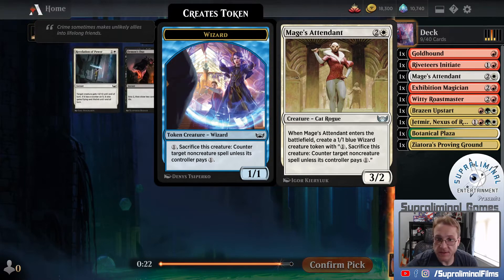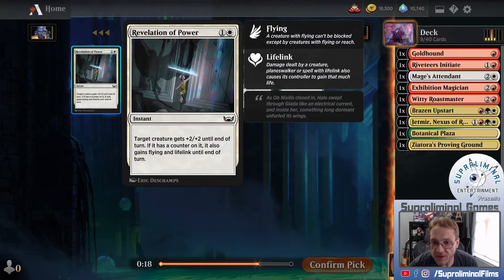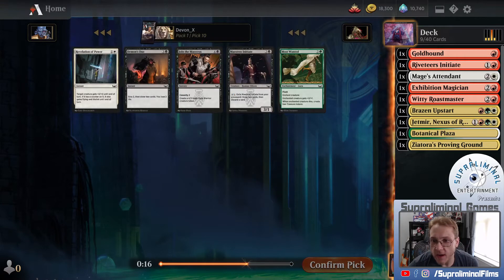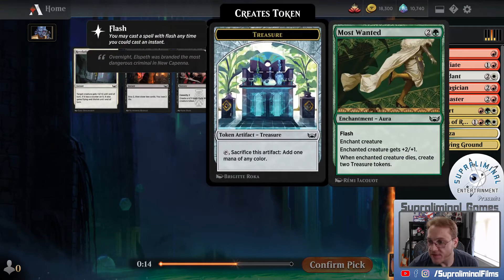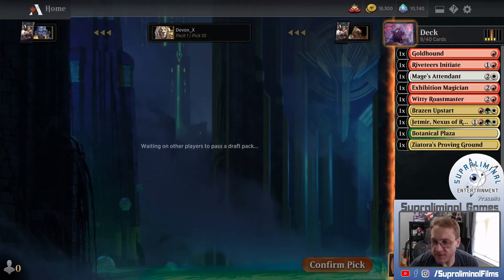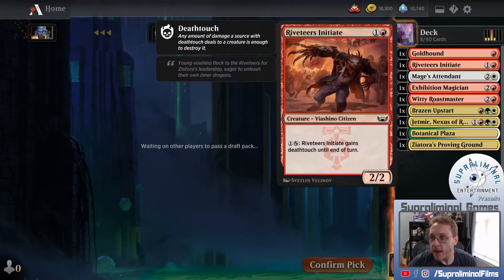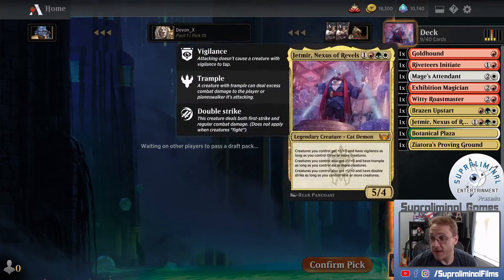We have Most Wanted versus Revelation of Power. This isn't a great combat trick - there are better ones. Most Wanted seems a little more interesting even though it's more expensive. I don't think either of those are going to make our main deck if we can help it, unless we really need to fix our colors. As of right now, I think the deck's going okay. I'm not in love with it but I don't hate it either.